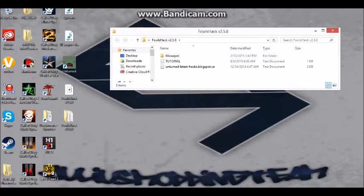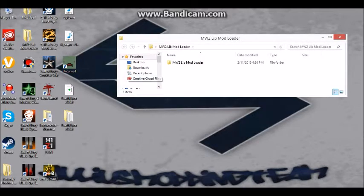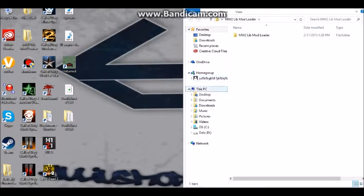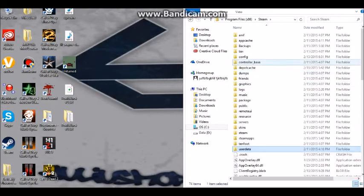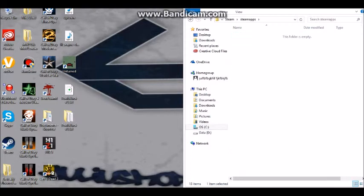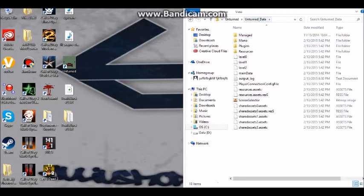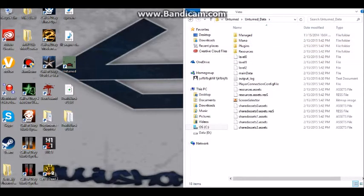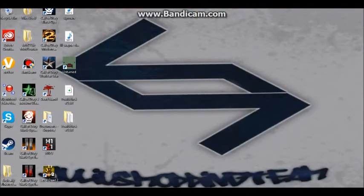You get a file called Managed. What you want to do with this file is go to your Program Files, go to Steam, Steam Apps, Common, Unturned, and then drag the file into the Unturned folder. Drag your Managed file out and into there. Once you've done that, you're basically done. Just exit out and load up Unturned.